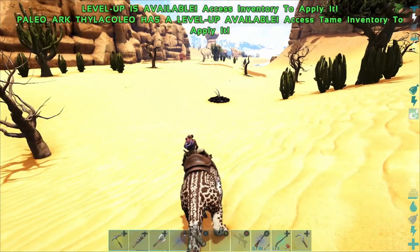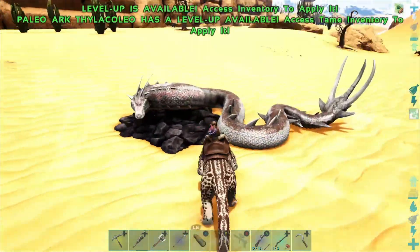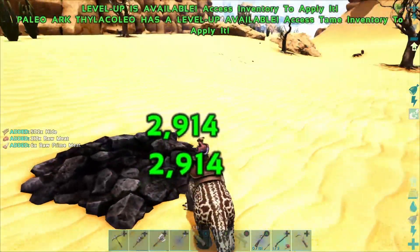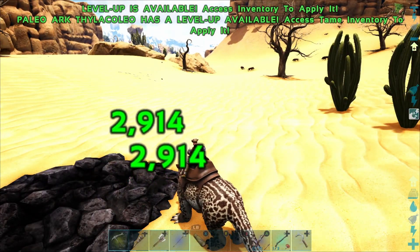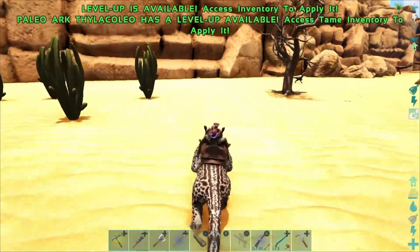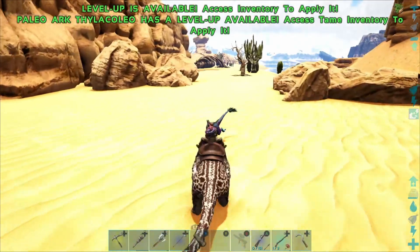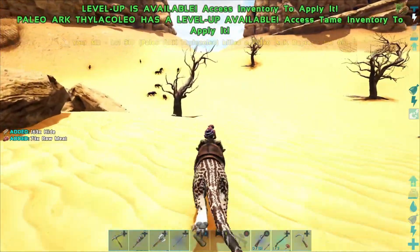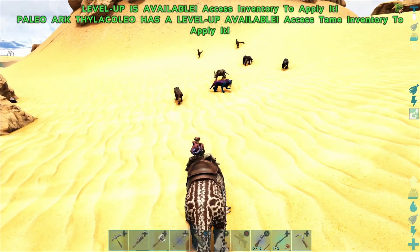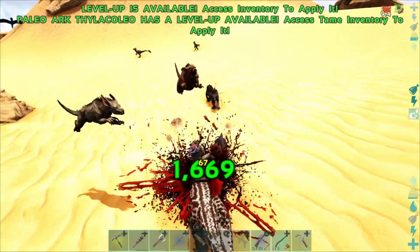All right guys, I decided to go out and look for a berry gatherer here. That was level 30 — not too bad, but we're just destroying everything so easily. Like, how fun is this in ARK? I never get to do this. We always have a decently strong RG, so this thing is like one-hitting everybody and I'm just having a blast. Look at all these ravagers — I don't even care.